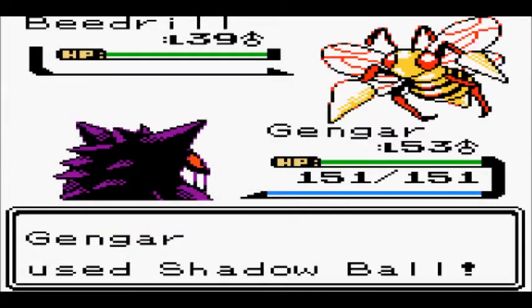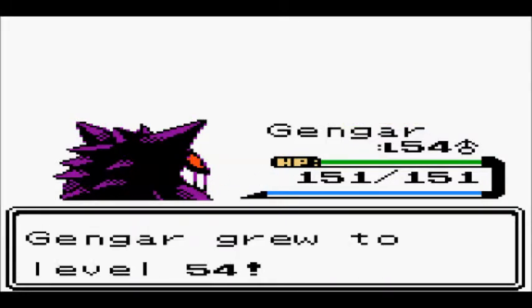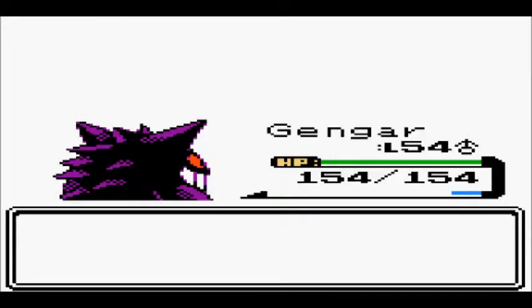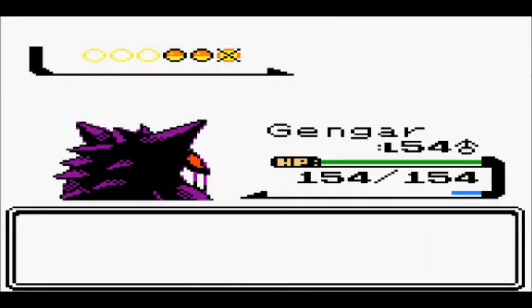Shadow Ball — one shot! And with that, Gengar reaches level 54. He was probably at level 54 after I beat that gym the first time, because I don't think he beat any Pokemon in the gym this time when I used him — he beat one Haunter and that was it. There's an Ariadose, so let's just whip out Charizard real quick and let him burn this Ariadose to the ground. Going down, Ariadose.